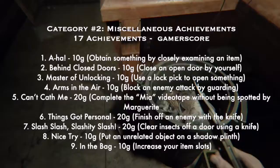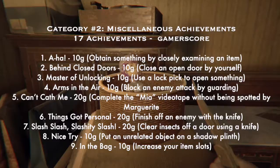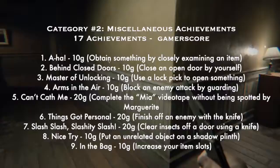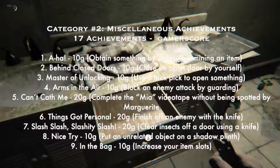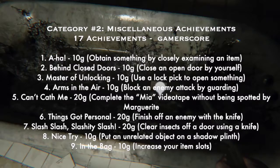Number five: 'Can't Catch Me' — 20G — complete the Mia videotape without being spotted by Marguerite; you just need to hide and not get caught. Number six: 'Things Just Got Personal' — 20G — finish off an enemy with the knife. Number seven: 'Slash Slash Slash' — 20G — one of the most horrifying achievements I've ever had to do: clear insects off a door using a knife. Little spiders jump on you — horrifying — but you just have to clear them all off.